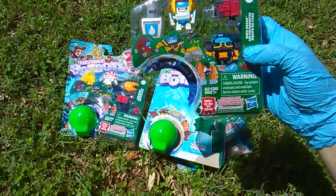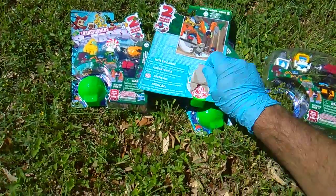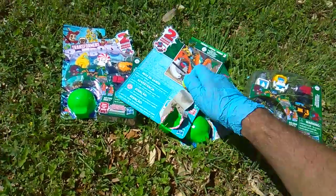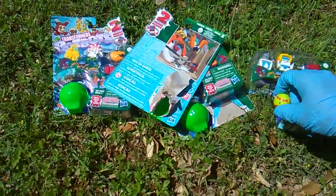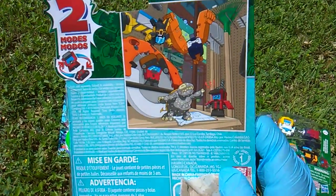Whenever you see these four, the hidden mystery figure you're going to get in this pack — it's going to be consistent. You're going to get this baseball guy. He's like a snotty-looking yellow-greenish baseball. There's your Shedheads — there's 5 of them.